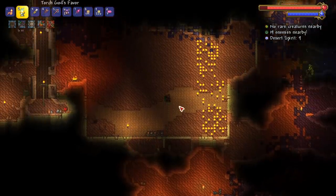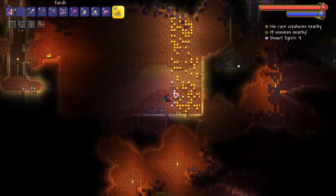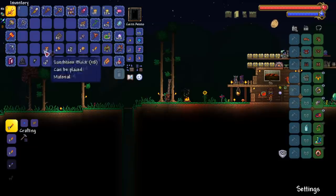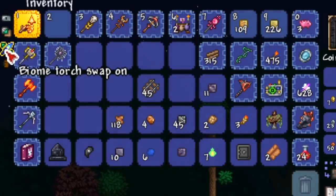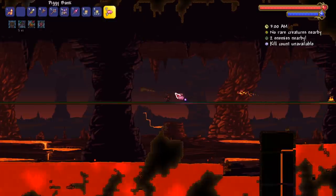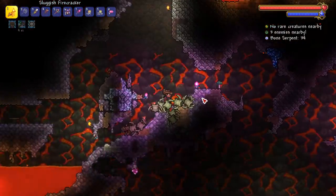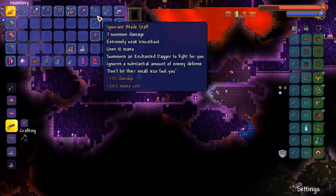Torch god's favor is a consumable that unlocks an ability: a toggle to the left of the inventory. When enabled, normal torches change according to your biome. So now placing torches in the corruption gives corruption torches. I thought it would convert existing torches, but it just affects newly placed ones. The biome torch swap toggle is on the left of your inventory alongside the ruler and block swap. Very cool — so in hell you place demon torches, in the hollow you place hollow torches.